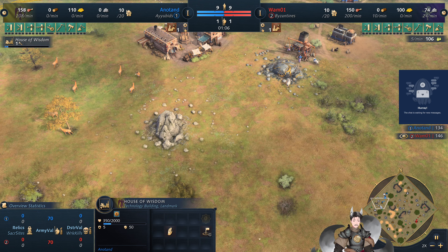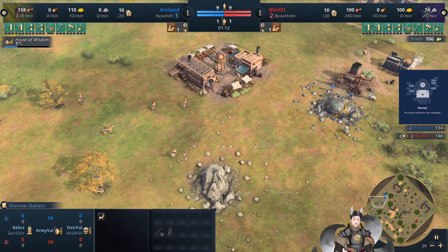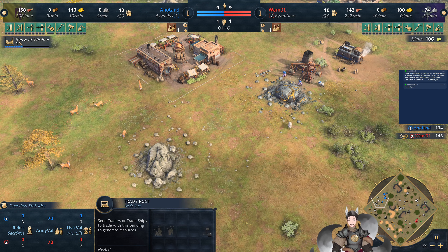When it comes to map generation, we've got gold next to stone, next to some deer, as well next to a trading post, so that seems like a good expansion location.